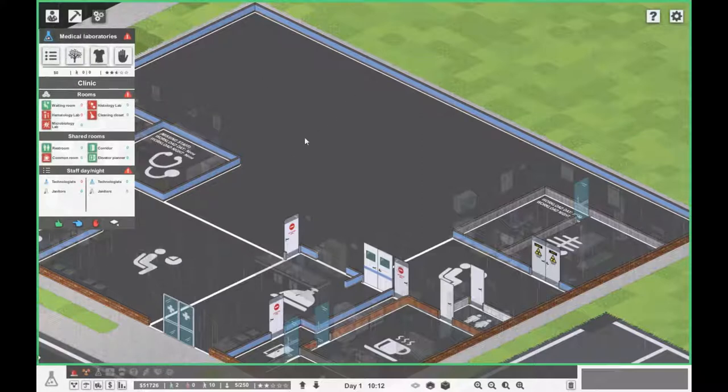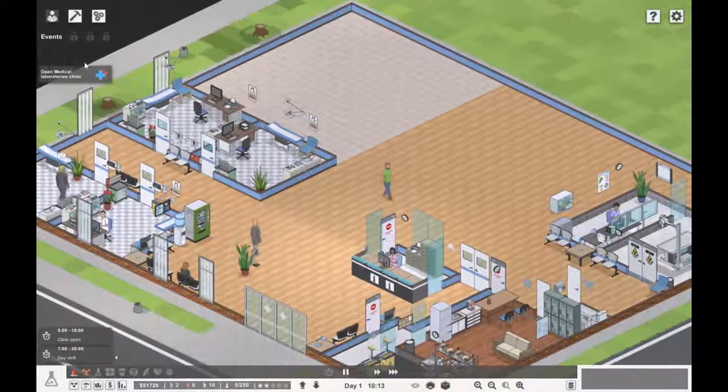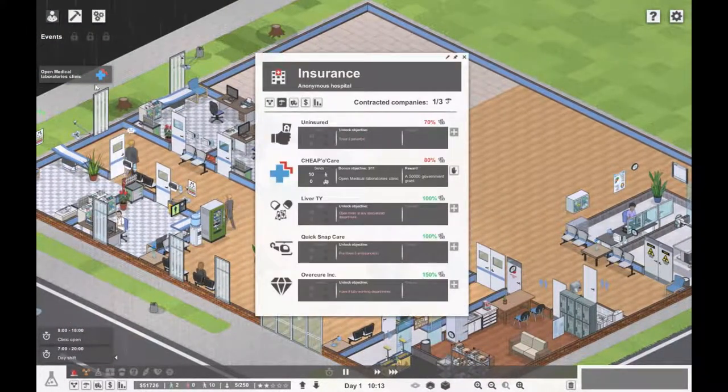What I was thinking is we could have one big room, maybe something like there, and have every lab in that one room instead of having three separate rooms. I thought that might be a good idea. When we complete this we will get another 50,000 pound grant, which is awesome. We can get another insurance company — this dictates how many patients come to your hospital.